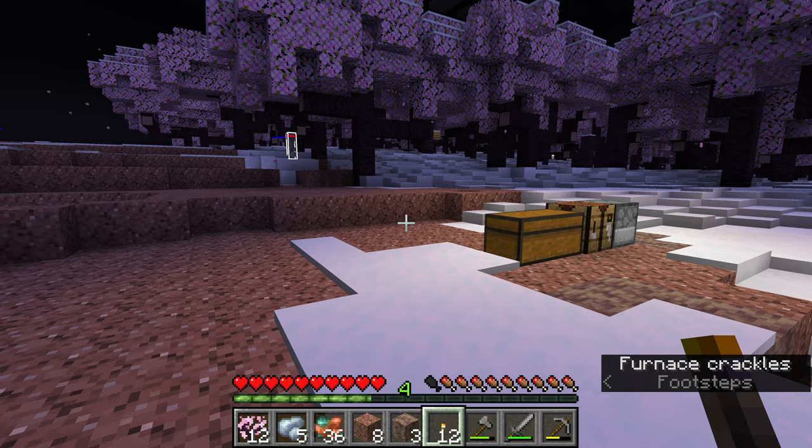Hopefully we can survive the night like this. I will definitely redecorate this area but we are safe for now. Let me set up my chest and everything again — I need the furnace and the crafting table. This isn't the best base but it'll do for the night. I'm not going to sleep so I'll just start mining. I usually like to go five blocks forward — one, two, three, four, five — and then five blocks below.